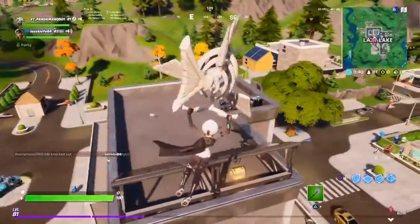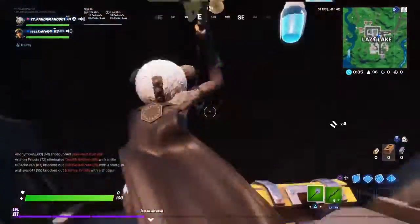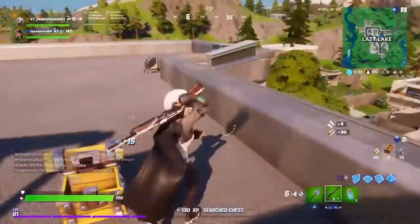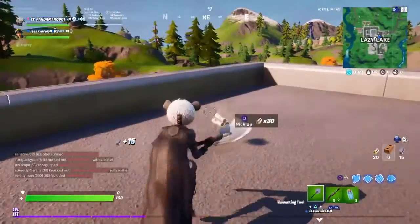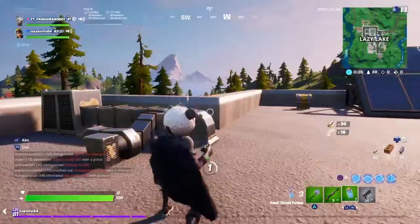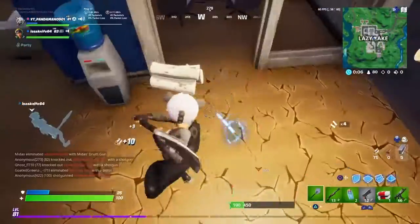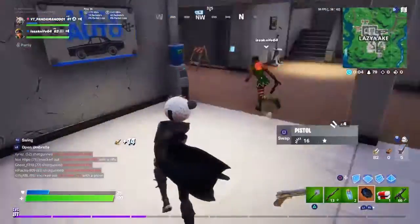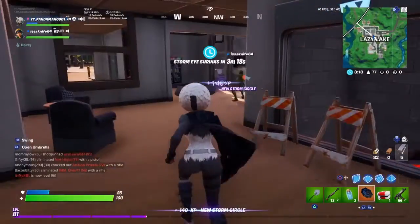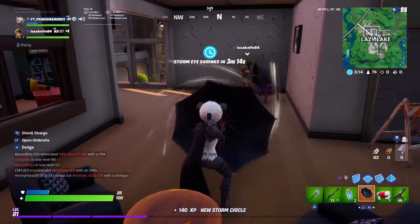I got the Kingsman — yeah, I got the pair! So to use it: L2 to block, and then you can hit with it like a lightsaber. There's another one right here, let's go!